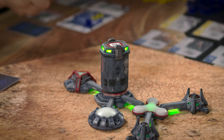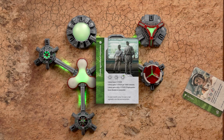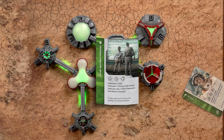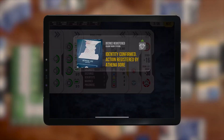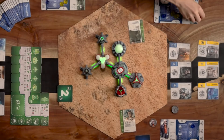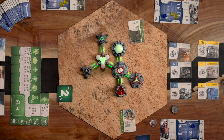If your decree cards have been thickly sleeved, or if you seem to be having some trouble scanning, slightly depress the decree into the cap. After scanning the decree card, the app will ask for the identity of the proposing manager. Place the manager's ID token on the arc cap to confirm. Proposed decrees should be placed in front of the introducing manager while waiting for the voting results.